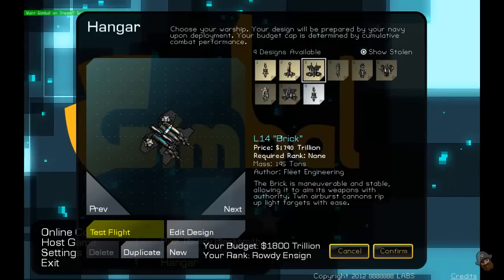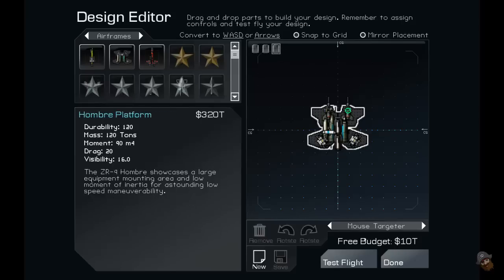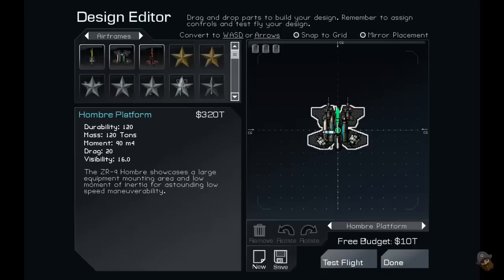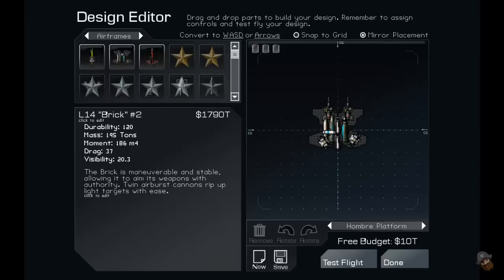Let's go with that one. So you can edit the design and you can do a test flight with your design, which is pretty cool. It automatically creates a copy of the ship for you, just in case you mess it up. There are chips you can add, and there are weapons and stuff like that. You can take something off and put it somewhere else, or do whatever you like. You can snap to grid as well, or you can also do a mirror placement — so you can have two weapons placed symmetrically.